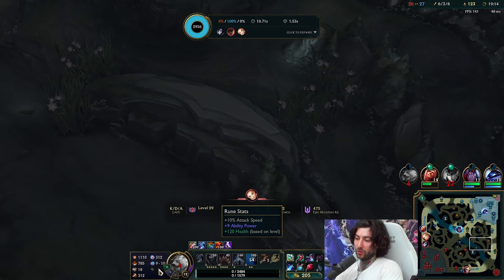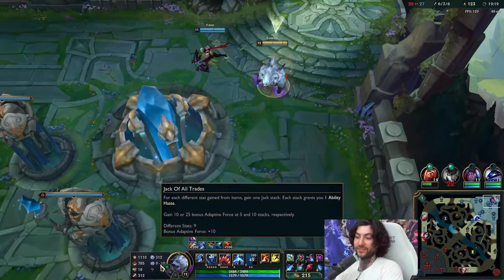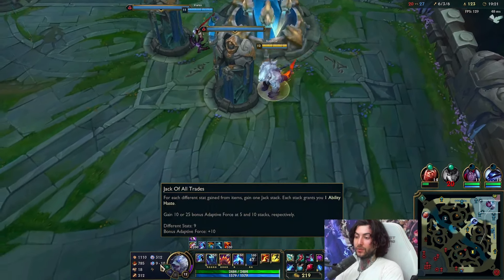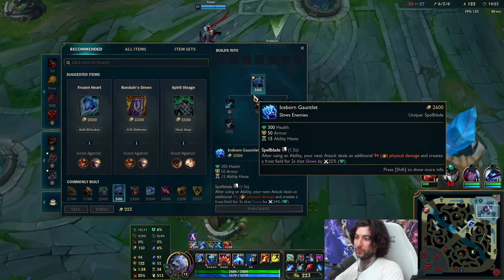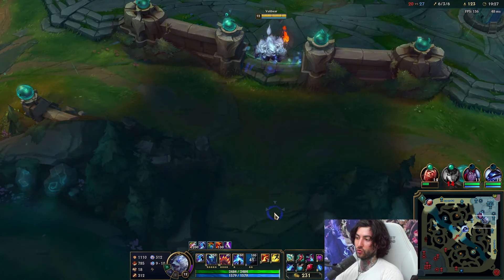You can see here Jack of Trades — all you need to finish Jack of Trades is to get an MR item after this. If you want to get the 10 stacks and the extra ability adaptive force, what we're going to do after we finish Iceborne is to just buy an MR cloak, and that gives you full stacks of Jack of Trades.